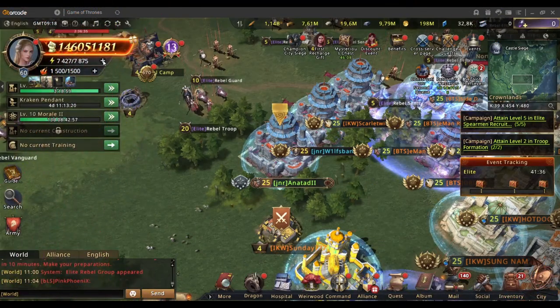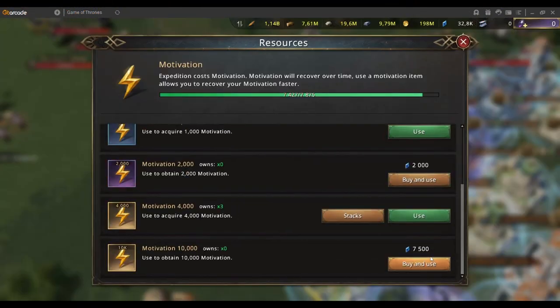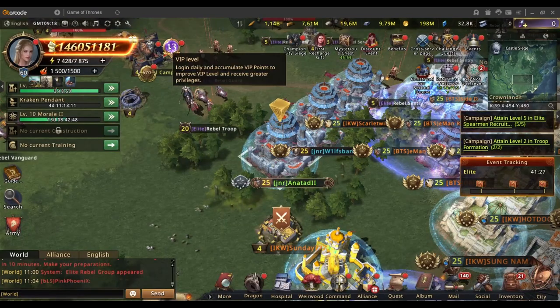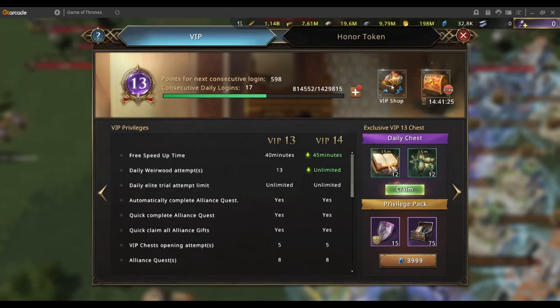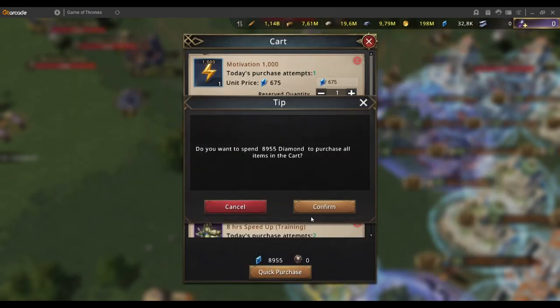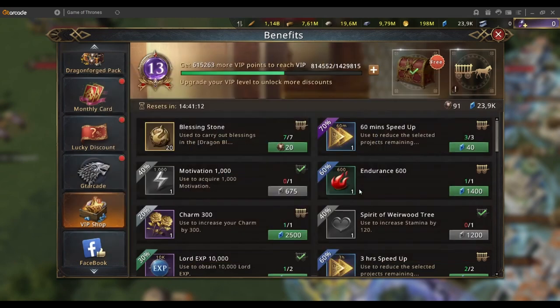Motivation is extremely important. You can buy motivation using blue diamonds, or you can use your motivation here. But what you should really be doing as the bare minimum is in your VIP shop — make sure you've got your motivation selected, and then you can just buy it from the cart daily using your blue diamonds.